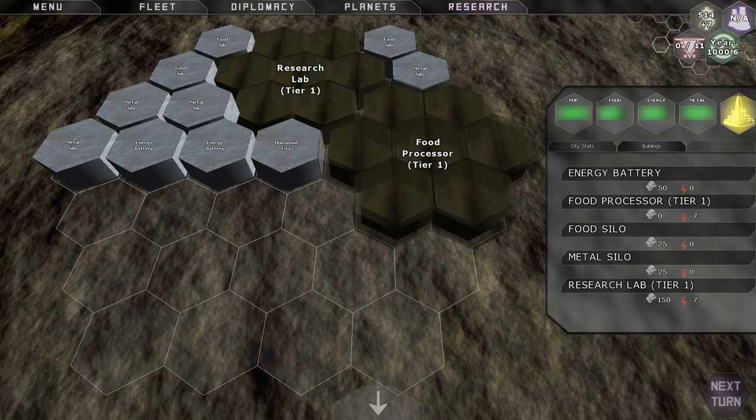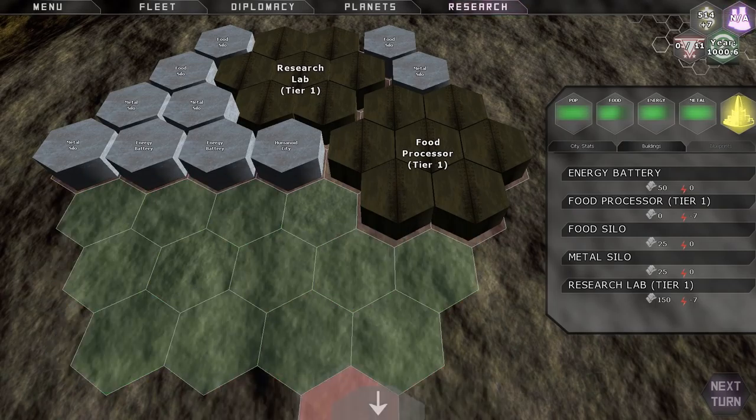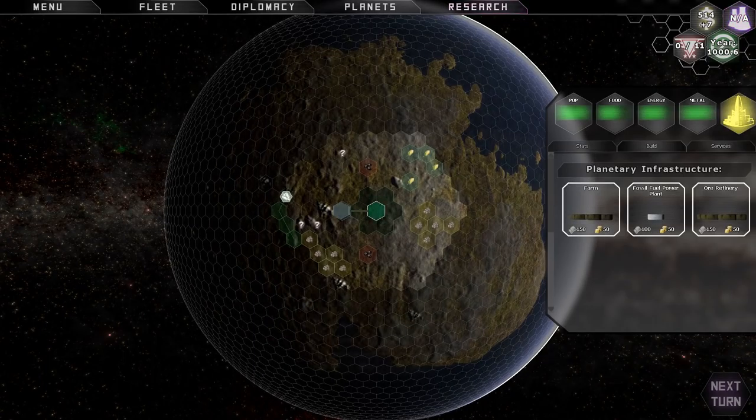You begin with a research lab and a food processor. You also have a number of other buildings in your city, like metal silos, food silos, energy batteries, and your main humanoid city, which is basically housing for your people. You can build new buildings on these hexes — that's as big as your city can get. Now, your first order of business is to make this planet habitable for your people. To do that, you need three resources: energy, food, and metal. Those are the three resources in Predestination.